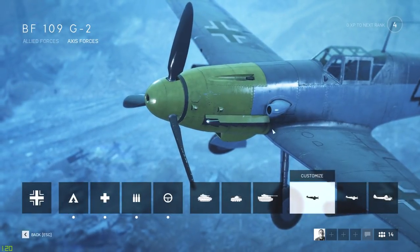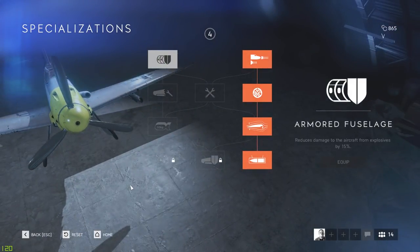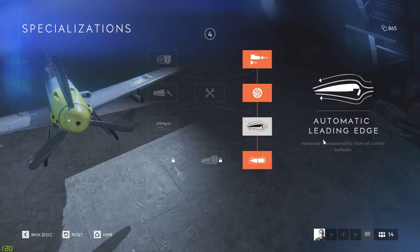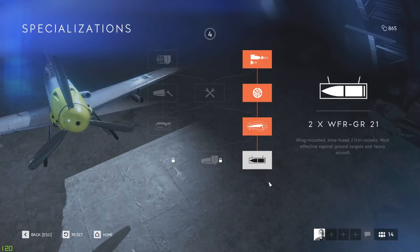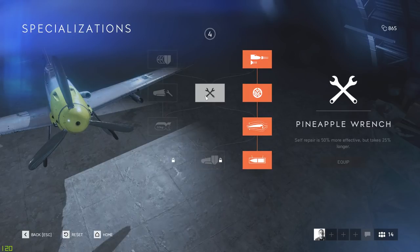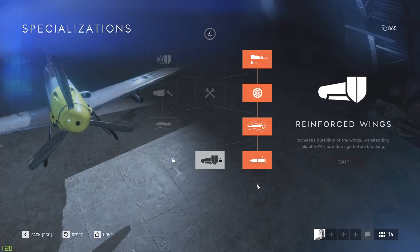Let me start with the BF-109 G2 — this is the main German fighter I'm using and I went with the right side completely. I have the 2x7.92mm machine guns for air-to-air, the radar package, automatic leading edge, increased maneuverability, and the wing-mounted rockets. You can carry two and then have to resupply. If you go for pure air-to-air you probably want reinforced wings instead, since being disabled is not ideal.